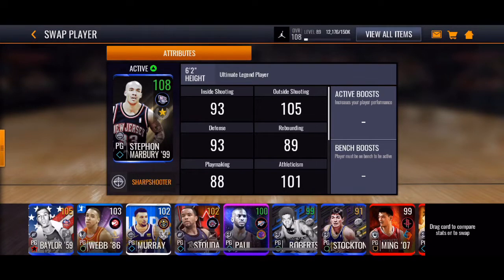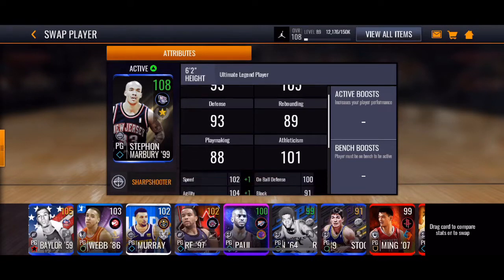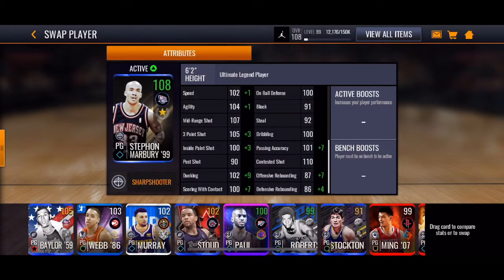What is up guys, I'm back with another video. Today we're dropping gameplay on 108 overall Stefan Marbury right here. Sharp shooter looking like a beast — these are the stats: 107 mid-range, 108 three-pointer, 110 contested shot. Looking like a beast.